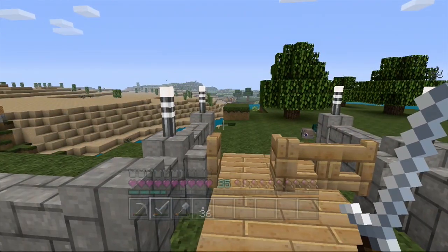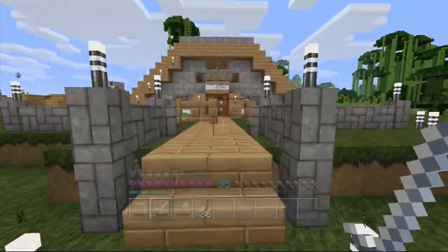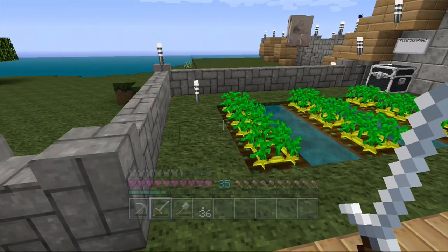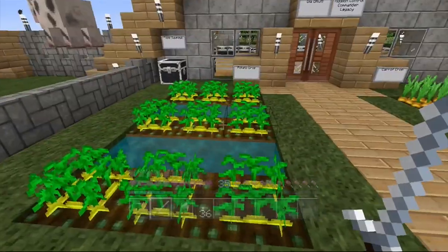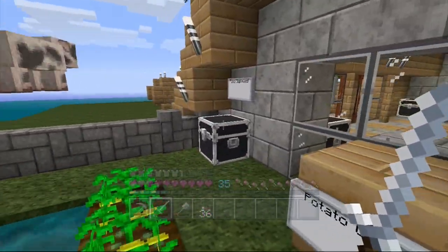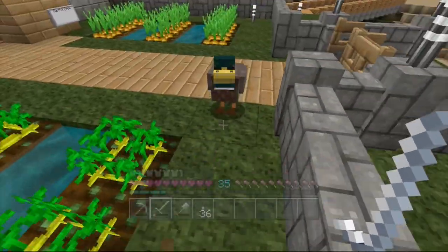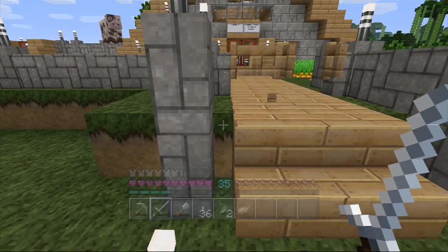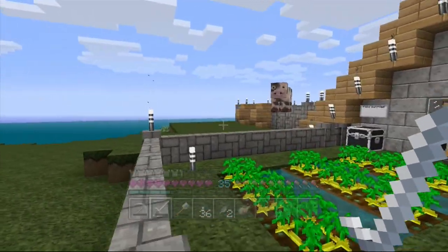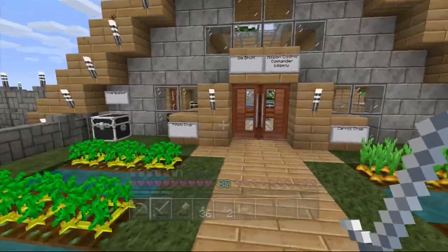Such as getting power functioning fully in our base. I'm gonna walk out and back in and show you the changes. We have our little farm here in the front and now we have a potato farm. It took me forever — I managed to get one potato from a zombie I killed at night, and now we have a full potato farm. These pesky pigs and animals keep coming onto our property and eating our food. I might have to put the pig into my slaughter farm, but I'll save that for a later episode.